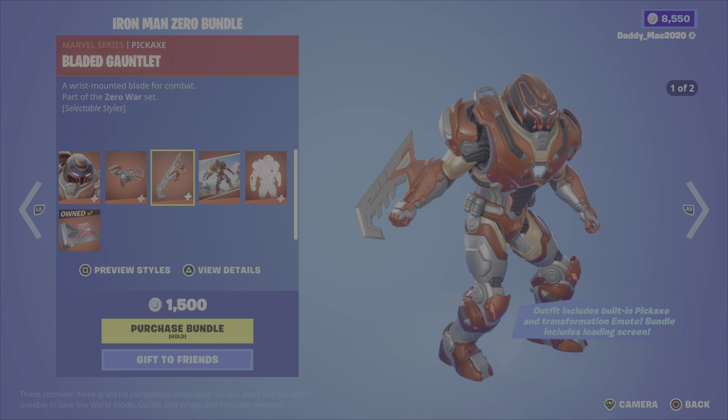Wowzers, the Marvel items never end! We also have Ant-Man in a bundle here from Chapter 2 Season 5, along with the Anttonio back bling, the Mighty Ant emote, and the Toothpick pickaxe — 2,100 V-Bucks, otherwise you get the outfit with the back bling, the emote, or the pickaxe on their own.